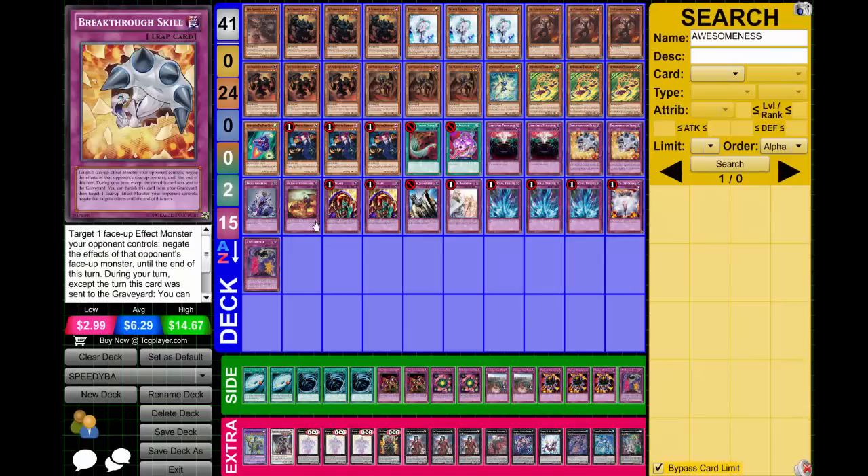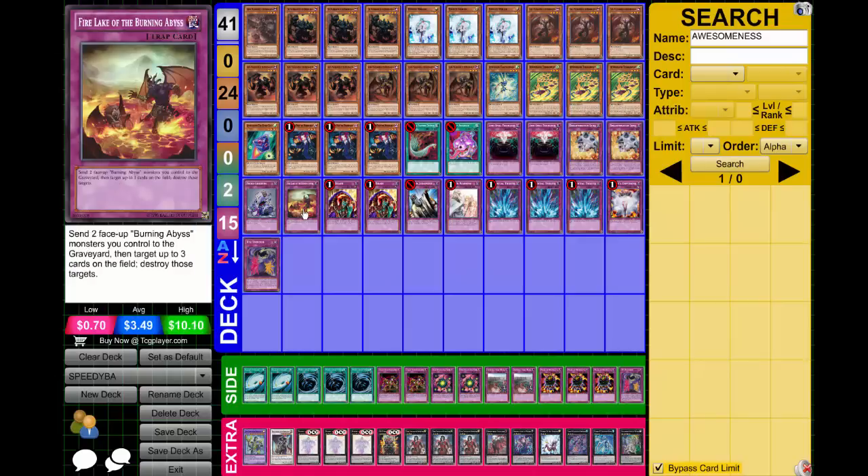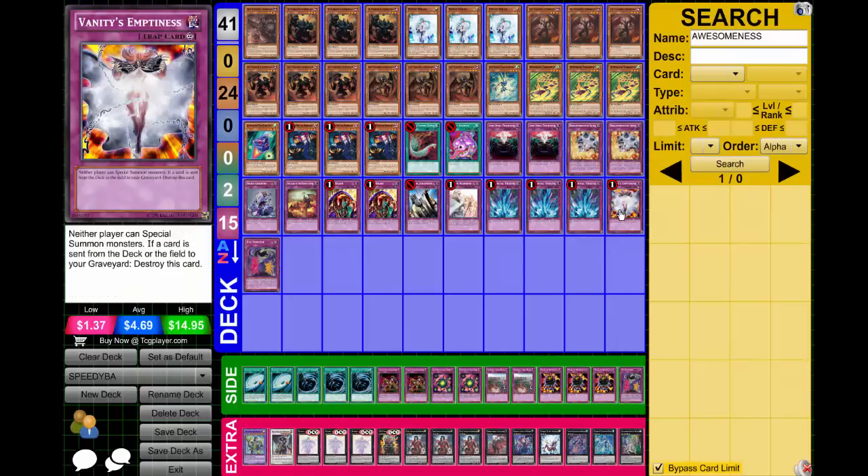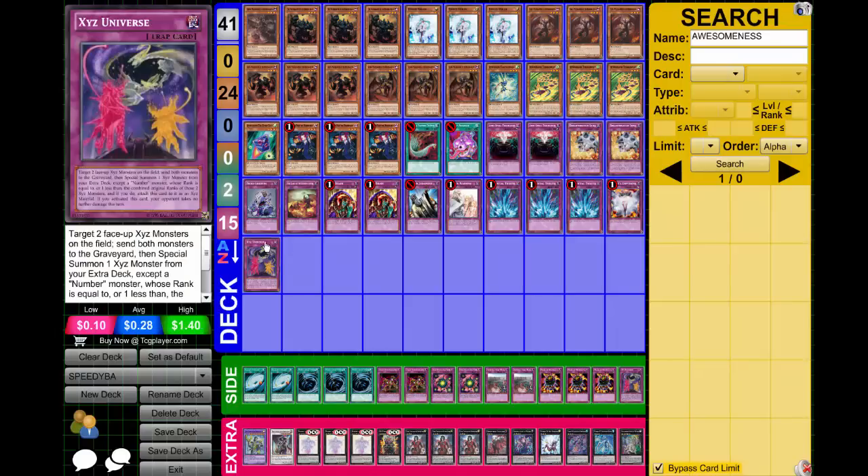Traps: 2 Anti-Spell, 2 Breakthrough, 1 Fiend Degriefing, 1 Fire Lake, 2 Scale Drain, 1 Judgment, 1 Warning, triple Torrential, 1 Emptiness, and of course that 1 Main Deck XYZ Universe.